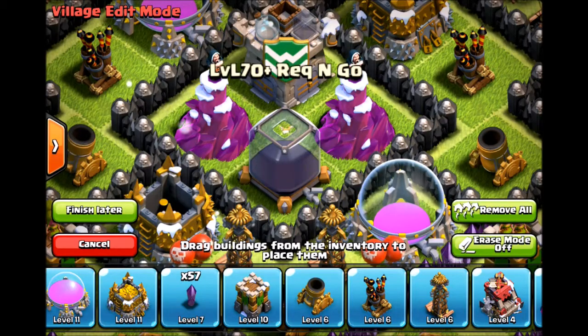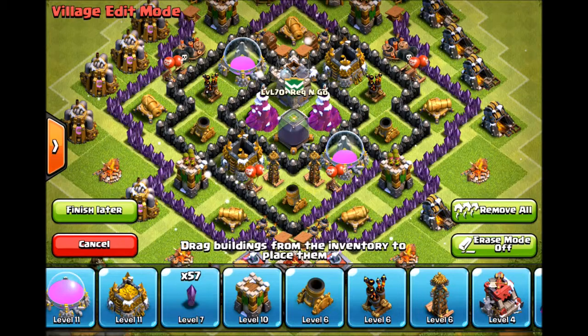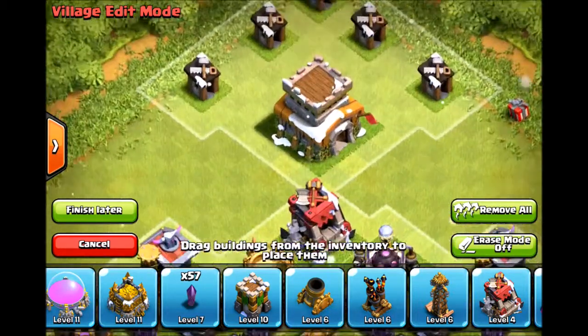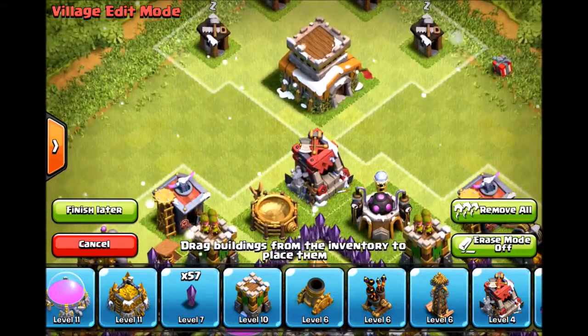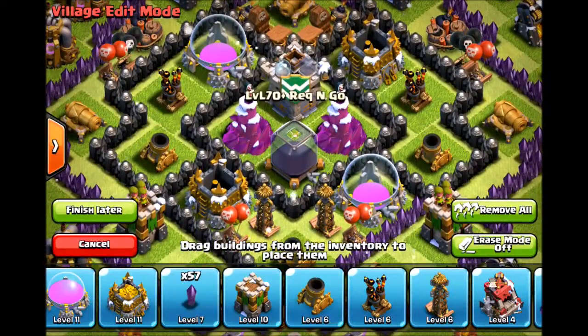What is up guys, it's Mainstream here bringing you an amazing Town Hall 7 farming base. It's symmetrical and I'm going to explain why it is the best Town Hall 7 base in the world. Town Hall 7 is up at the top, and as you can see we've got dark elixir centered with wizard towers on the side.